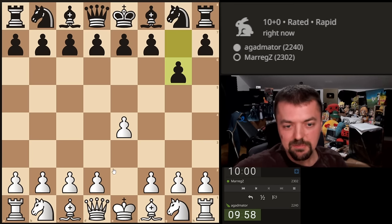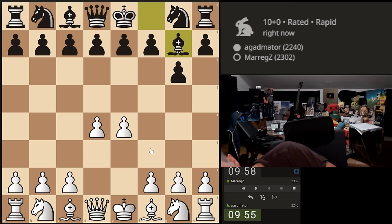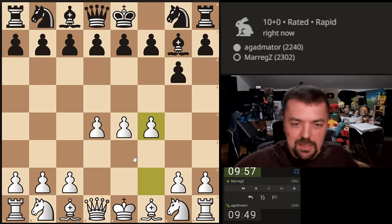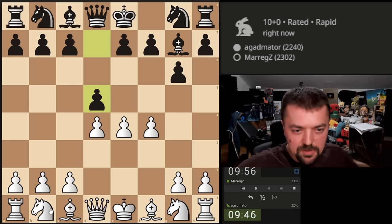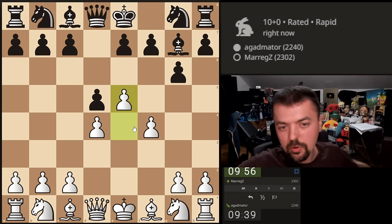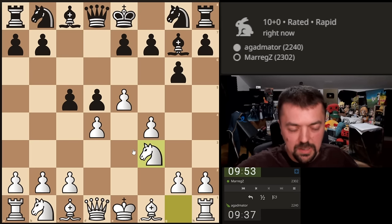He goes for the immediate G6. We are going to play it fairly standard — D4, grabbing the full center. We are going to see what kind of setup he is going for. We are going to go for F4 right away, just to make it a little bit interesting. He goes for attacking my center and we are going to defend it — let's advance the pawn. Let's see what he had in mind and I will fully allow him to develop whatever he wants.